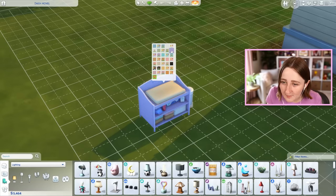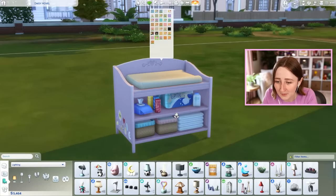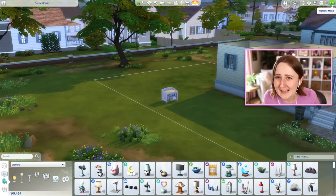It has a blue swatch, white, green, purple, another shade of blue, a wooden color, pink, a light color, black, yellow, more pink and orange. So this is gonna match all kinds of nurseries, and I love the clutter in it. I'm going to link everything we talk about today in order, so hopefully it's easy to find. But if any of you don't have Growing Together and you've been desperate for a changing table, hopefully you like this one.